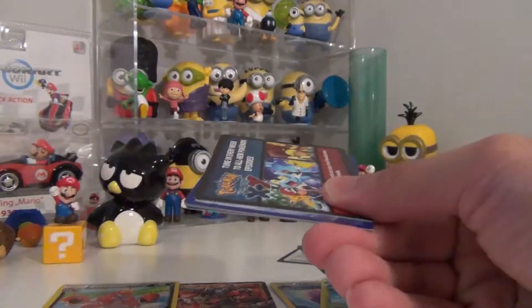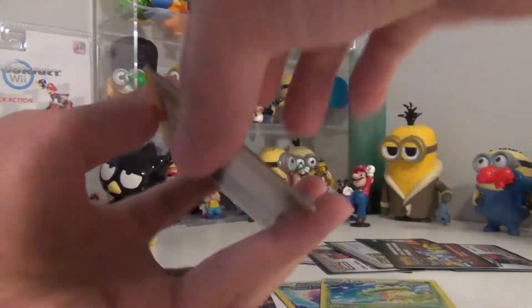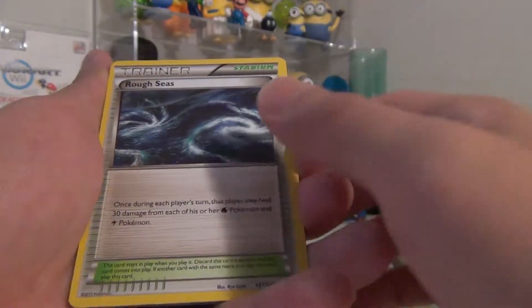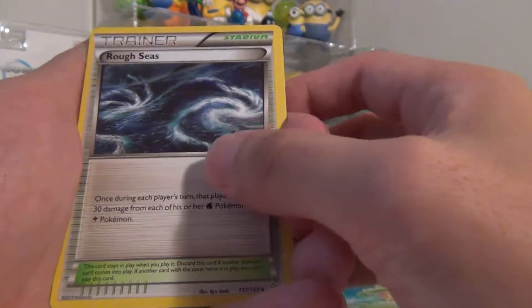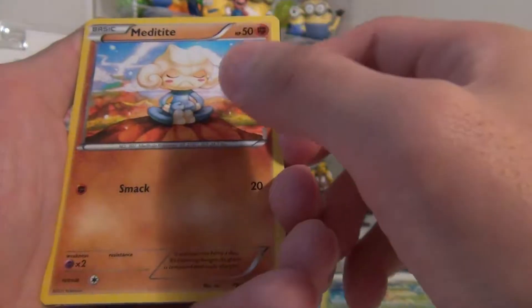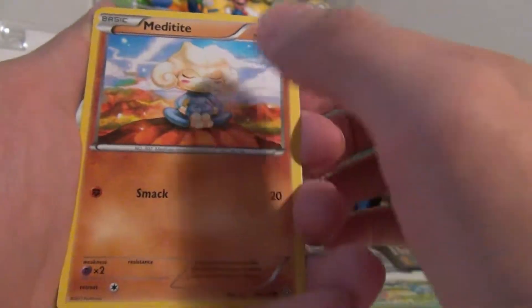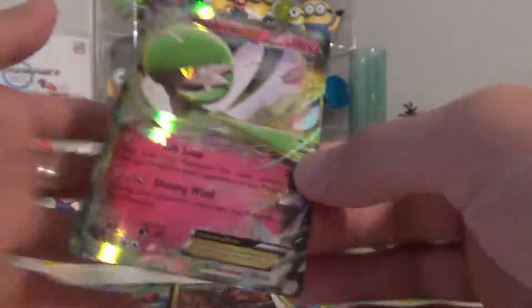Let's see what we got next in here, hopefully something good. Rough Sea trainer — I thought I just pulled that card, it looks similar. And a Meditite. Smack — that's its move. Something will smack!